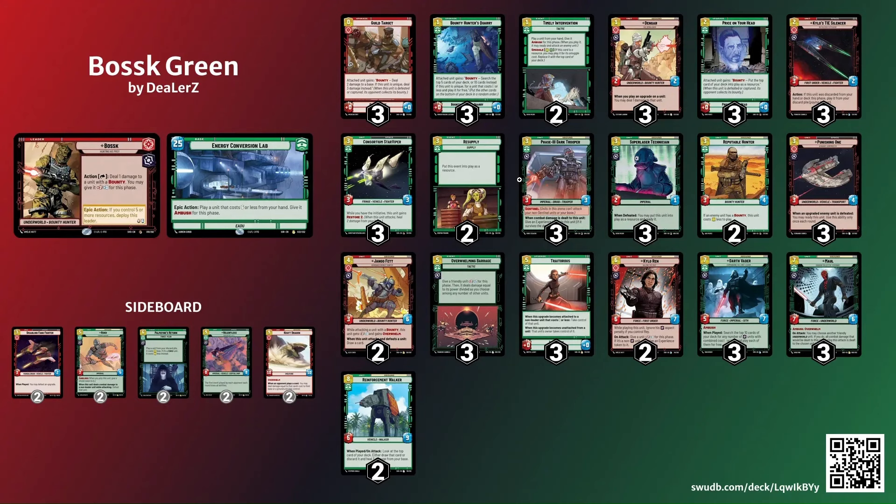Hard control is going to be harder because if they're just not playing any units, we can't get the effects of our bounties. By the way, it's also very sweet to do six damage with Guild Target when Boss is active. In the sideboard we have two Disabling Fang Fighter for upgrade decks, two Ruck to deal with Crate Dragon and other big unit decks, two Palpatine's Return for hard control or heavy removal decks, Relentless for control, and Crate Dragon for control and mid-range matchups.